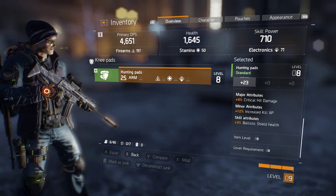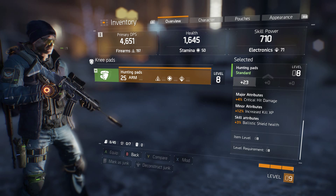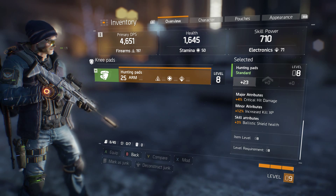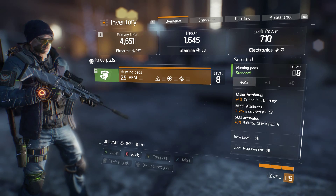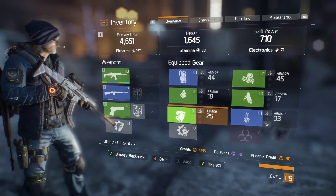But when you actually look down, as you can see it shows you major attributes, minor attributes, and skill attributes. So you're going to want to get attributes that fit with your play style. For example, this one has ballistic shield health, which really isn't that helpful for me because I don't really use the ballistic shield.